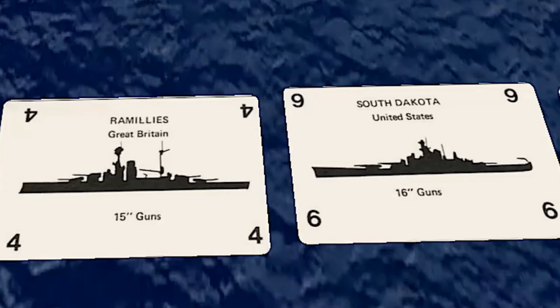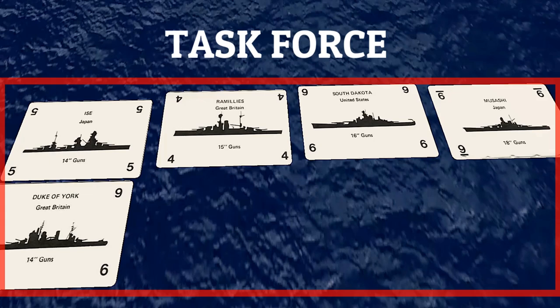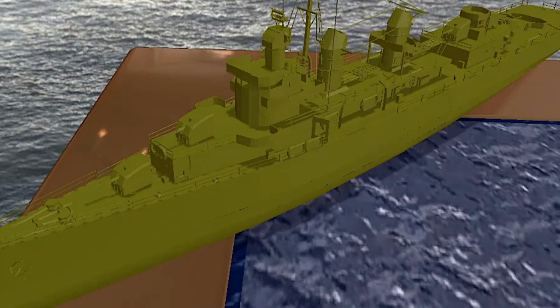Naval War is a game for three to nine players where each player controls a group of ships called a task force, and the goal is to sink the ships of the other players. The game can be won by scoring 100 points or any other target score that is agreed upon beforehand.